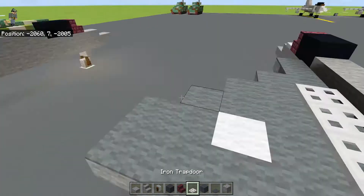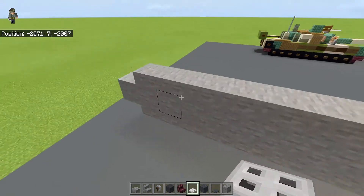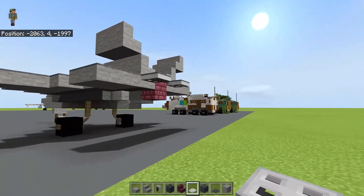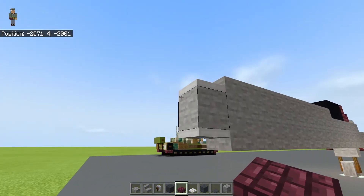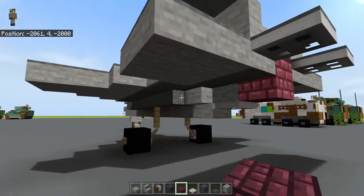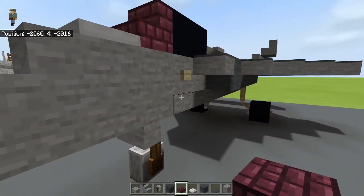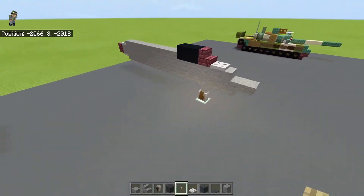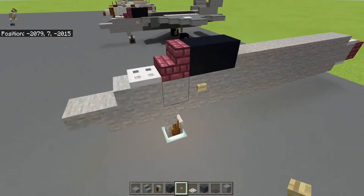Now, let's use iron trapdoors — put one right in front of the cockpit, one right here, and one right under. We are going to use these nether brick slabs to be the engine. Now that that is done, let's do the parts on the sides, and I'm going to add this birch button over here. This could just be like markings and whatnot.